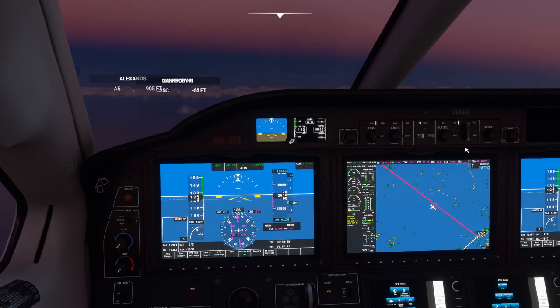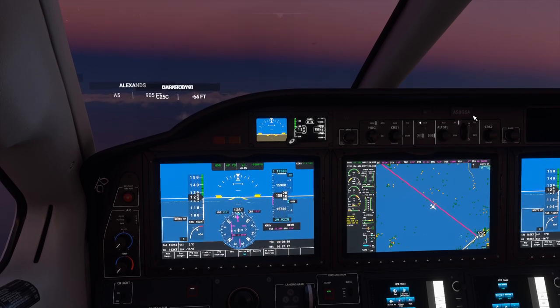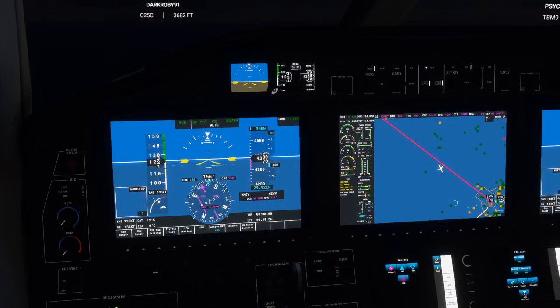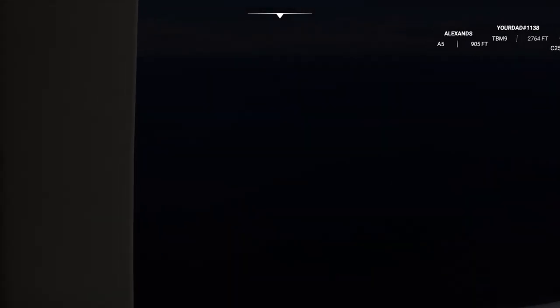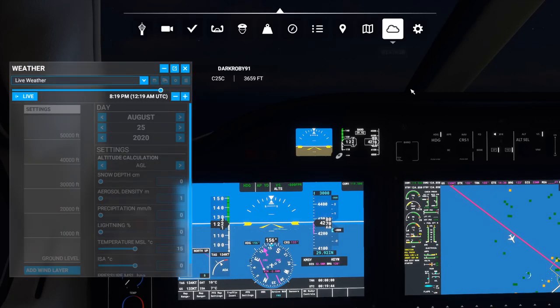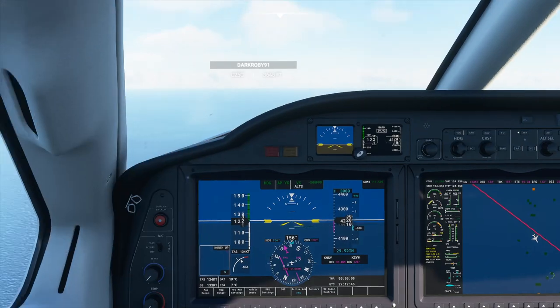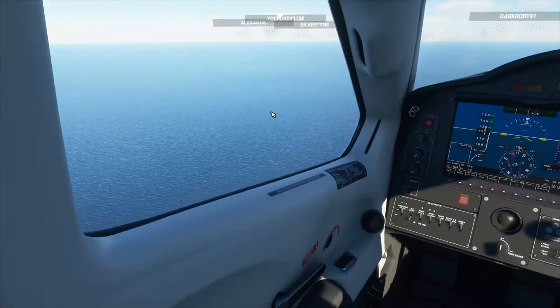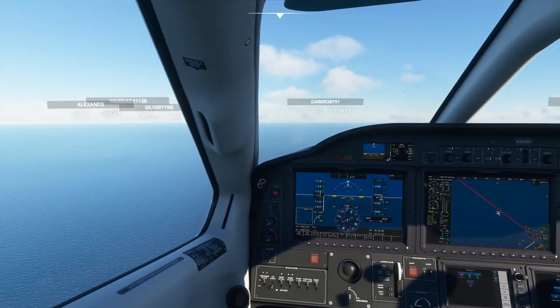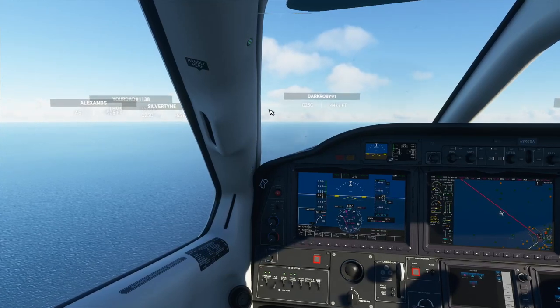So I set about preparing for a splashdown to test whether we could do a Miracle on the Hudson sort of situation. I decided that if I was going to do this I'd try it in daylight, so I changed the time to daylight because I didn't want to do it at night. Let's see how the splashdown worked — or didn't work. We know the Icon A5 can land in water, the question is whether anything else can.